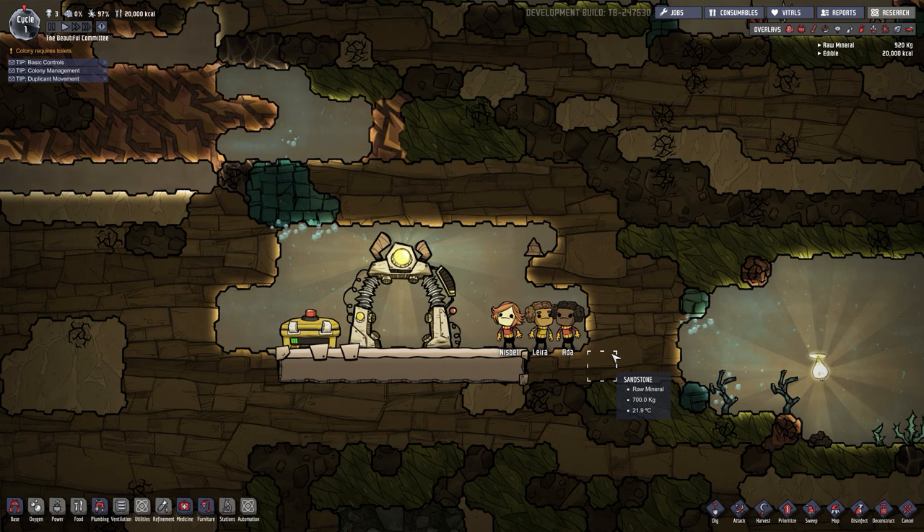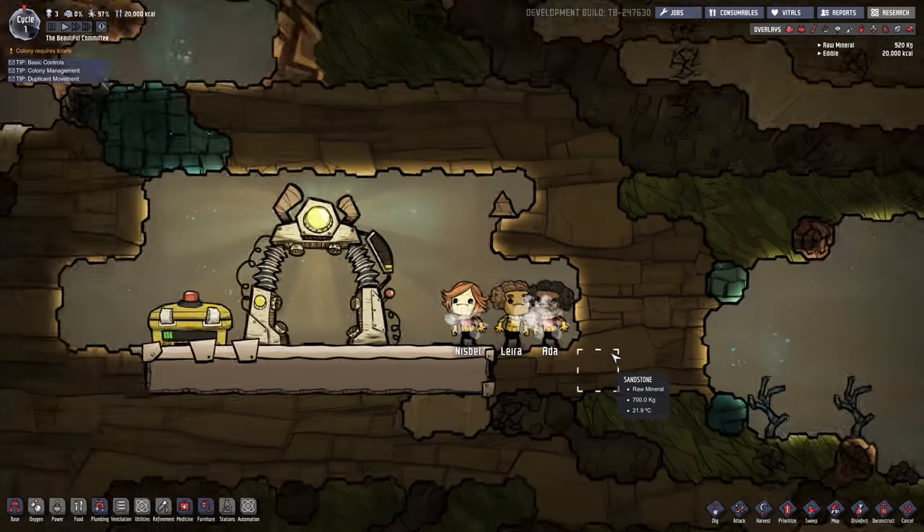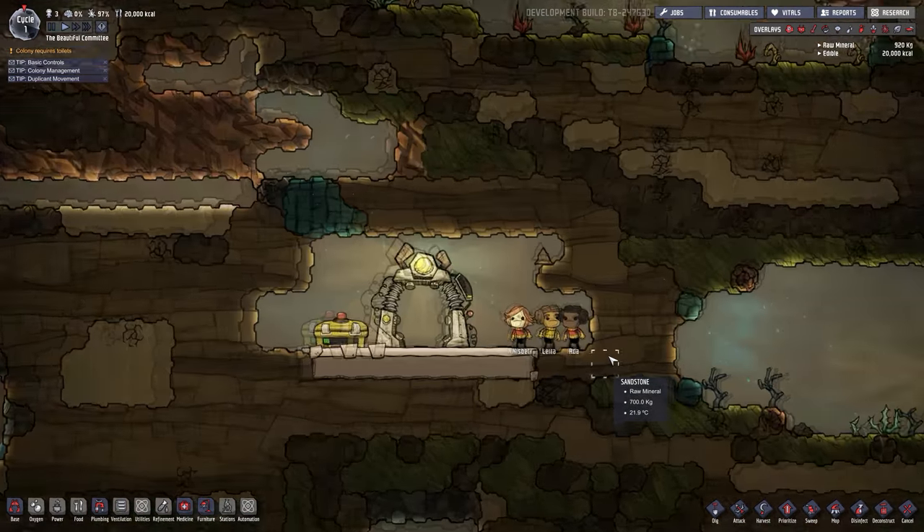That's pretty much it for the dig tutorial — real simple. We're gonna start off with the small things and work our way up to the more complicated things. This is Robot Gamer signing off, lost in an asteroid. I'll see you in the next video.